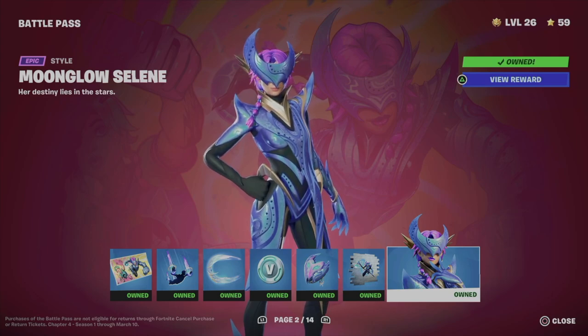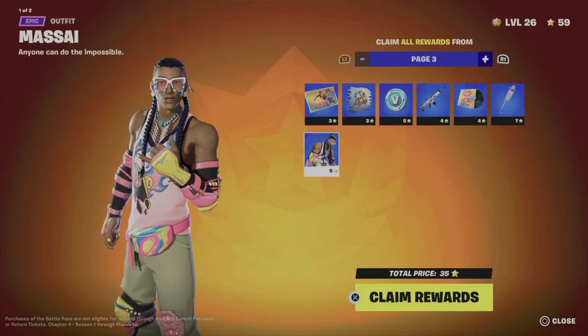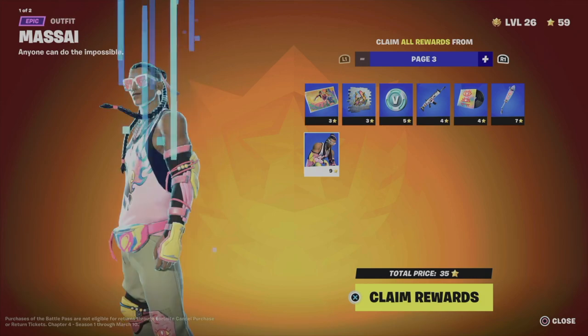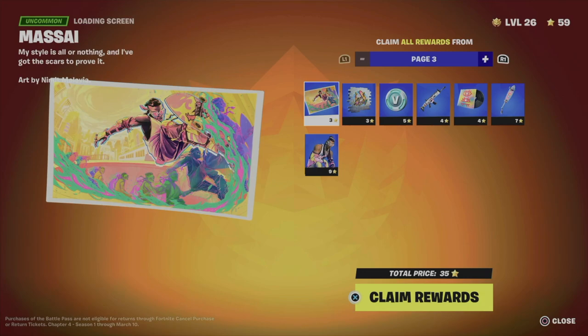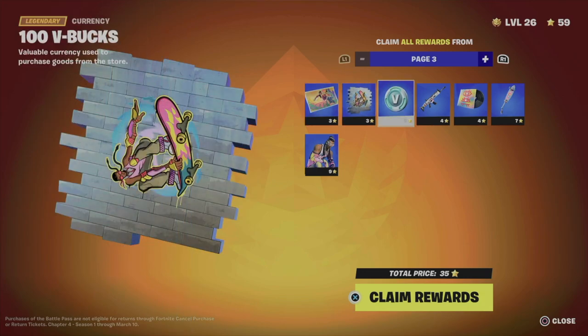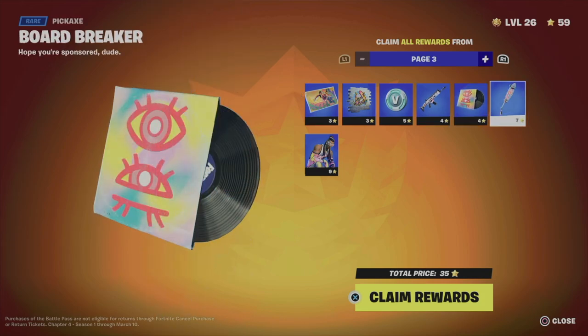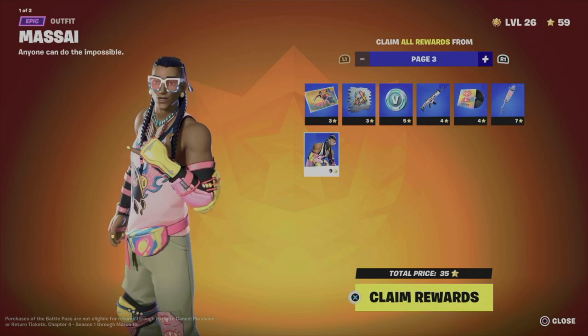Now if I move on to the next page to the right, I'm gonna see all this stuff. Obviously you need enough battle stars to claim everything from here. I'm gonna go into claim pages and I can see that to claim all this the total price is 35 battle stars, so that means I can claim all of this.